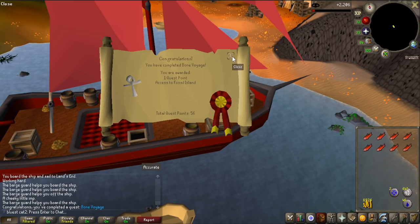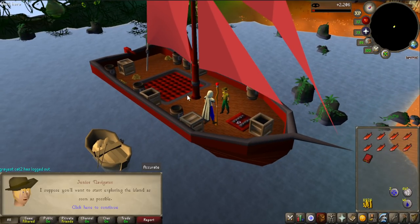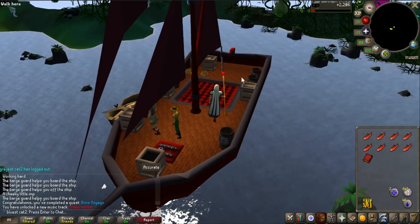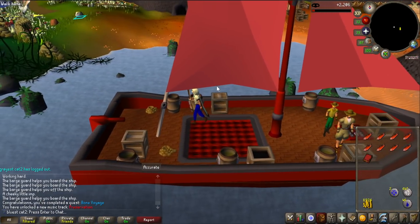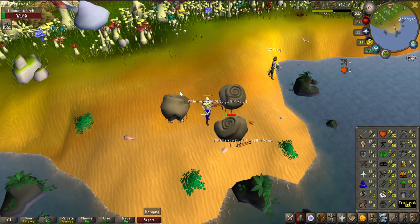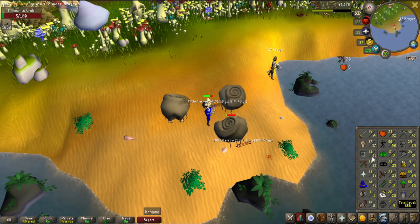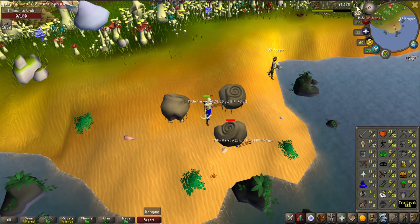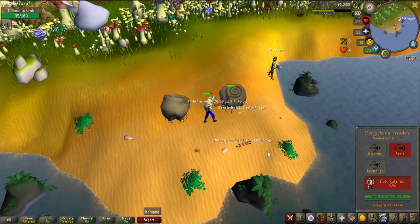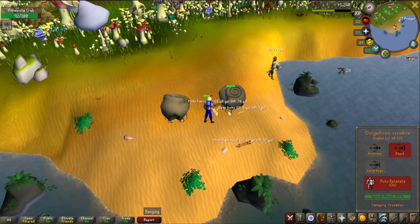We have now completed Bone Voyage, which has unlocked the most AFK method to train combat stats in my opinion in the game - ammonite crabs. Very relaxing, you can just go there and AFK to 100 HP with zero stat creatures. This is where I'm going to train up most of my skills, at least early game. I have a counter here so you can see how much experience I've got, and it is just purely AFK. You have to move like every five minutes to reset their aggro and that's about it.